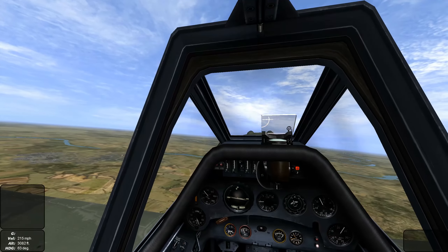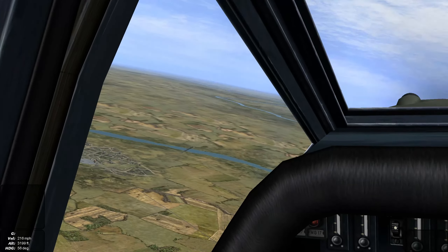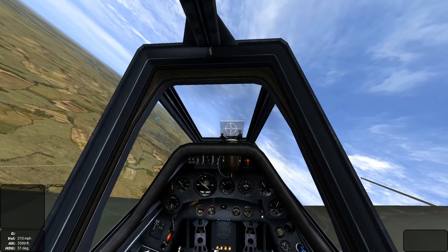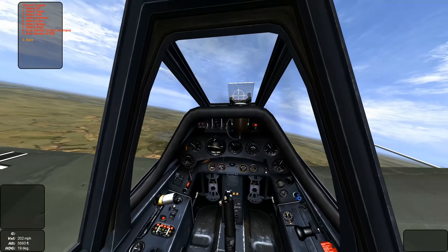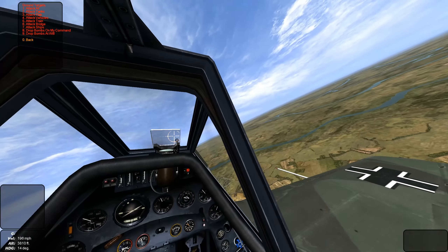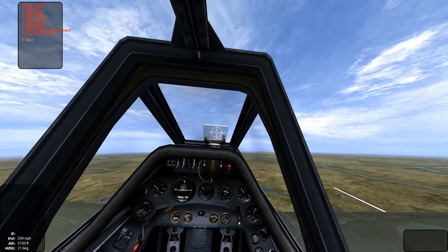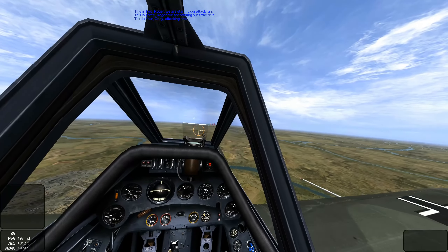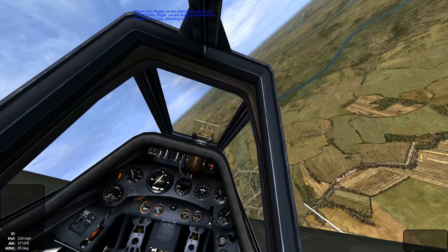We're on station just west of the target area. We can zoom in and see the bridge. We're going to get lined up for a linear attack and give our first flight commands to make a drop on the bridge. The second flight of AI-110 has the same target — they're just trailing us, but we're the tip of the spear.